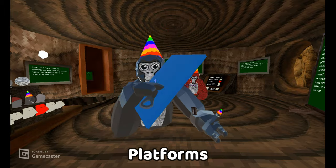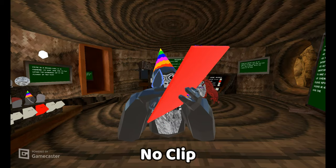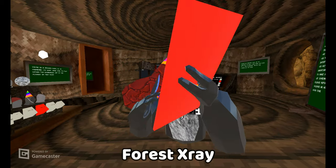Platforms — these are RGB. You use the trigger with these, so these are just the trigger ones. Noclip — make sure to use platforms with these, but you hold right trigger and you go through the ground. Forest x-ray doesn't work anymore. Super monkey — you hold B and you go flying.